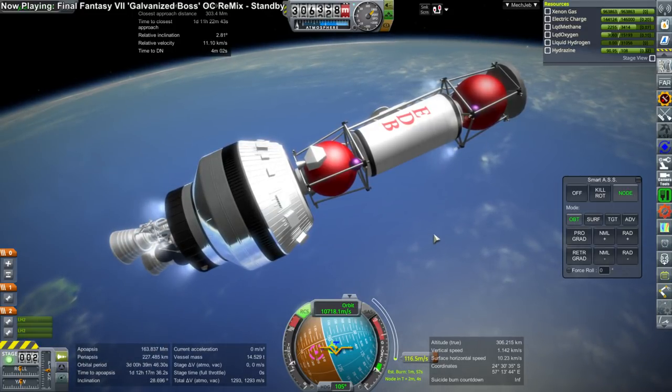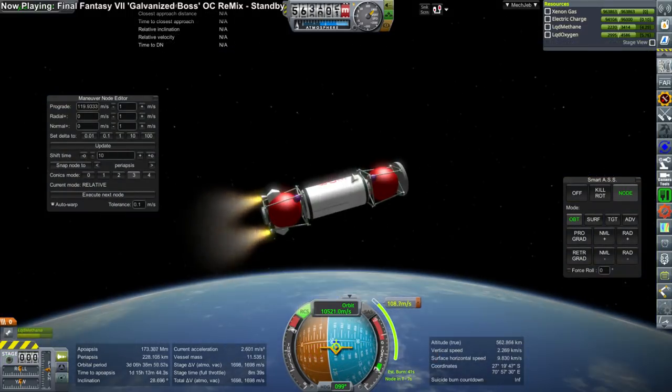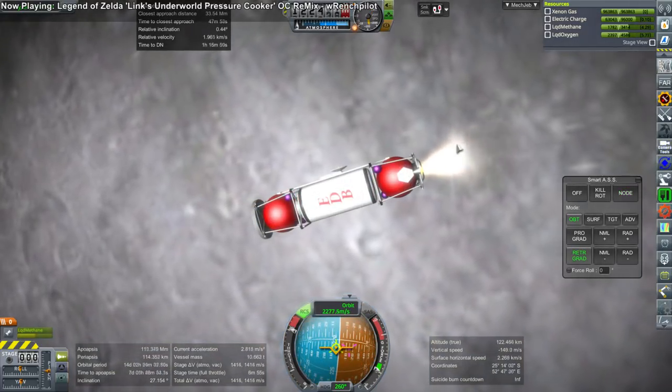The Centaur stage did not complete our transfer because the tug had a little bit more fuel than it ought to have had, so we're completing the transfer here and then making orbit around the moon.